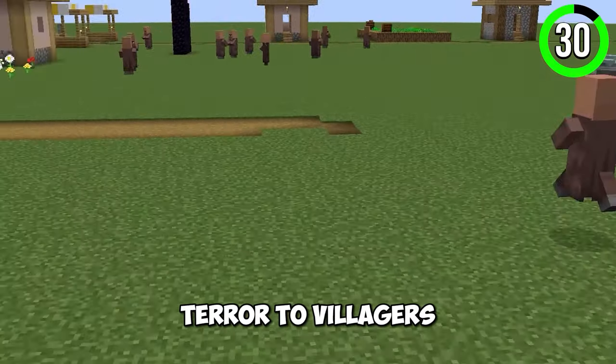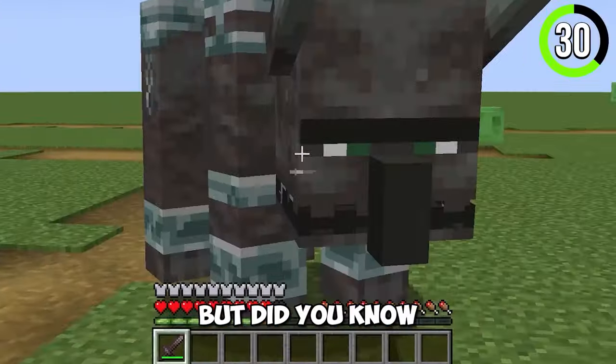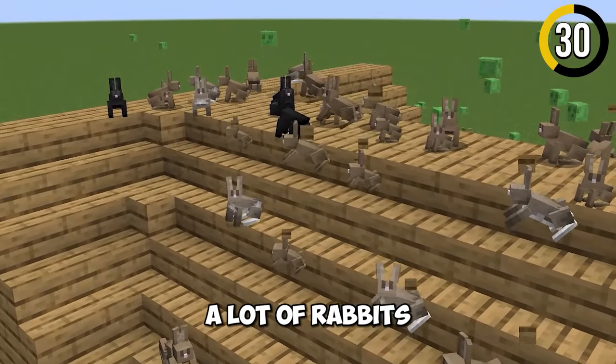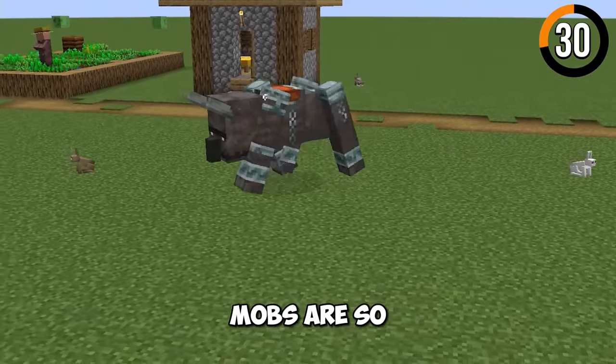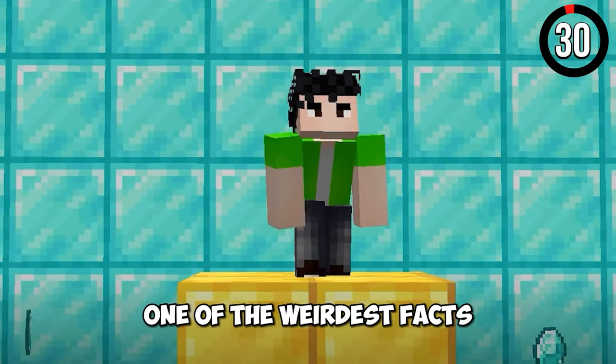Ravagers are a terror to villagers. As soon as a raid starts, the villagers start running and hiding. But did you know that you could help these villagers without fighting? Just fight a lot of rabbits and lure them to the village. Ravager mobs are so scared of rabbits that they will run away.